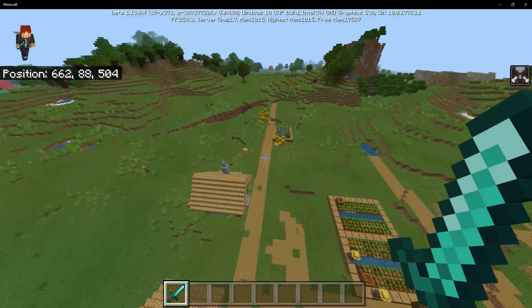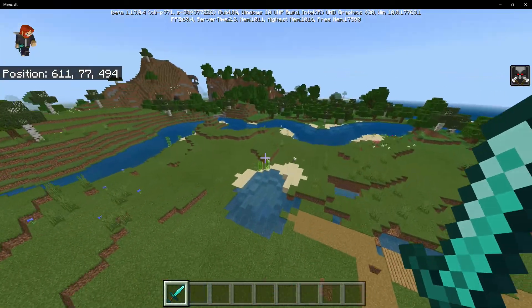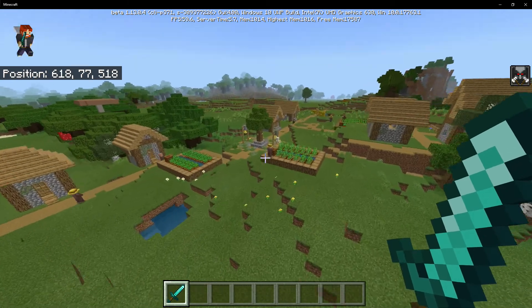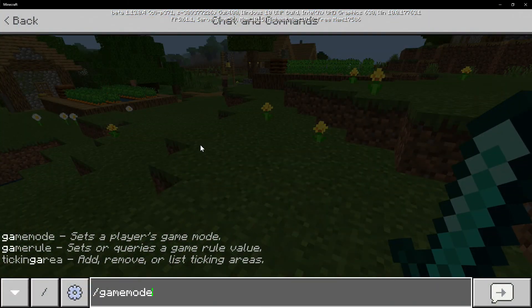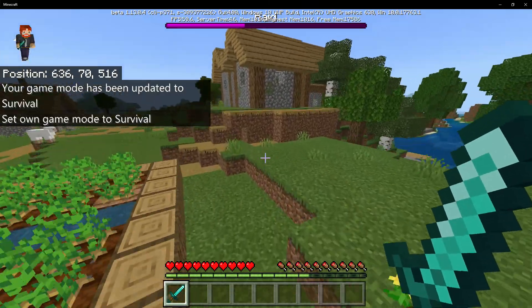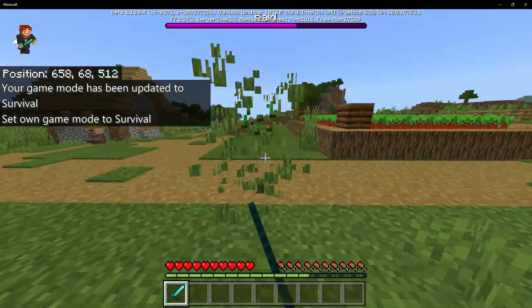As you can see, I am going inside this village but nothing is happening — sometimes it works, sometimes it doesn't. But this is the general idea of how you will end up starting a raid. I'm going to go ahead and switch to survival mode, and now the raid has just begun. So yeah, that's the Bad Omen Effect in a nutshell and that is how you end up getting it.